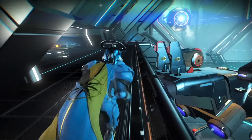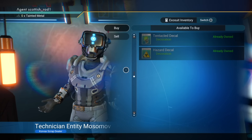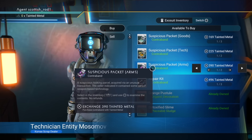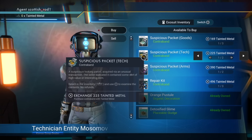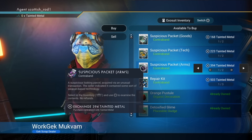Then you need to go and get yourself some X-class mods. You can get them from the scrap dealer — go to purchase old scrap, and for the multi-tool you want the suspicious packet arms. Once you've bought some, you can get in and out of your ship then reload your game, or visit multiple space stations.